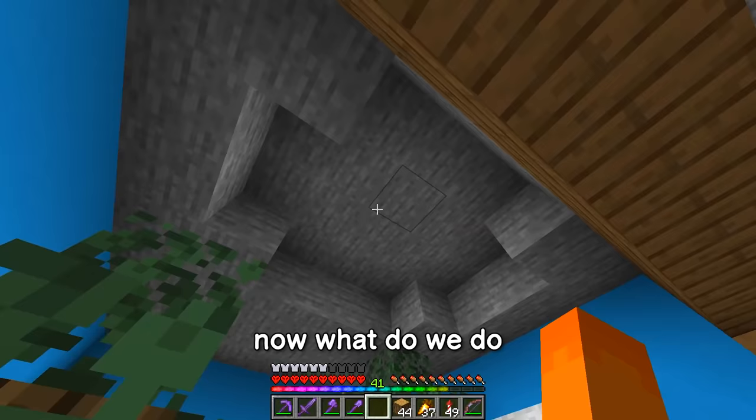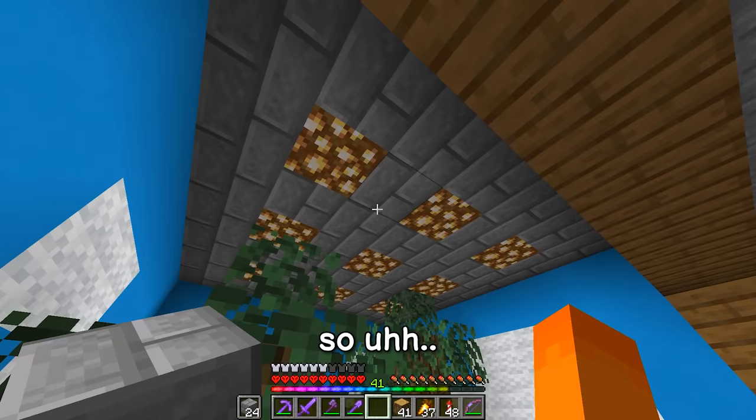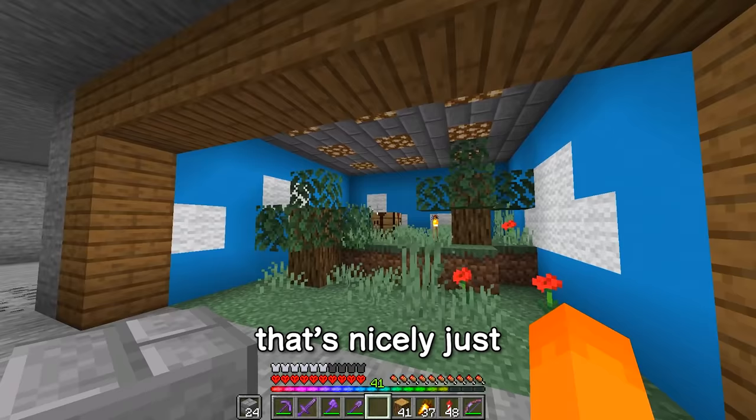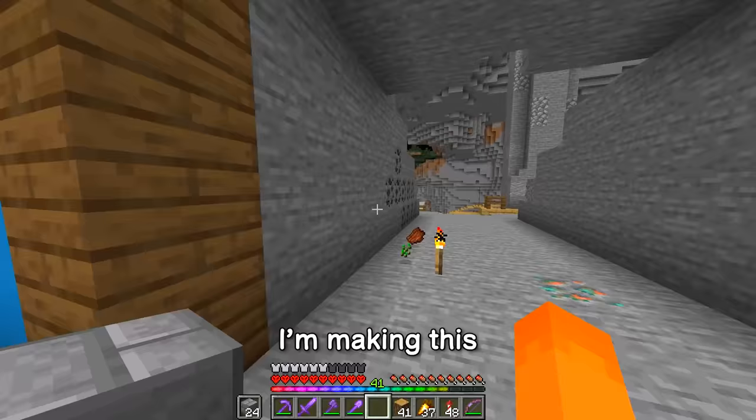Now, what do we do about the lighting situation? One of the things I can think of is maybe doing a glowstone pattern like this. There we are with some glowstone that's nicely just lighting the whole thing up, which means yet another block that I'm going to need to collect for all of these biomes.